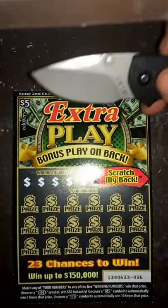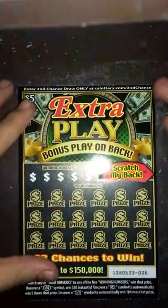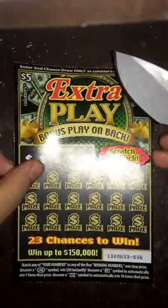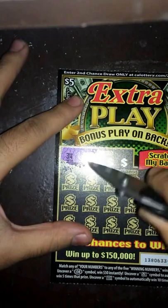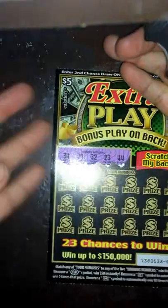What's up guys, back again with another scratcher video. This time I got a $5 scratcher called the Extra Play. It has a bonus play on the back. I've played this one once or twice already on video, so I'm going to give it another try. We got five winning numbers and 18 numbers to choose from. Let's go ahead and scratch our winning numbers: 34, 31, 32, 23, and 44.